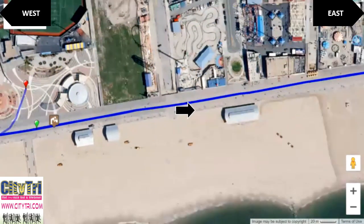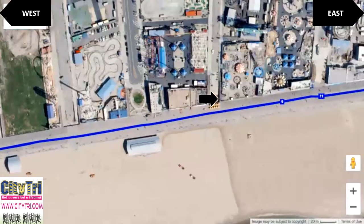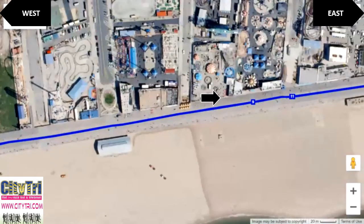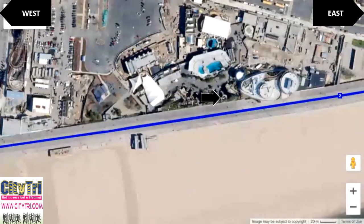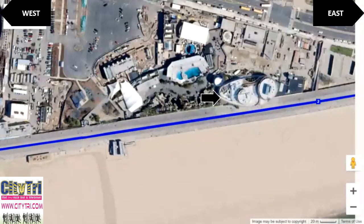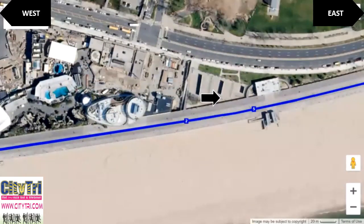You will begin the race heading east on the Regalman Boardwalk for a little over one mile. Please stay on the beach side of the boardwalk. When headed east, run closer to the center of the boardwalk, and when running west, stay as close to the beach as you can.